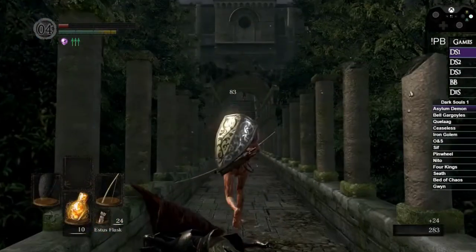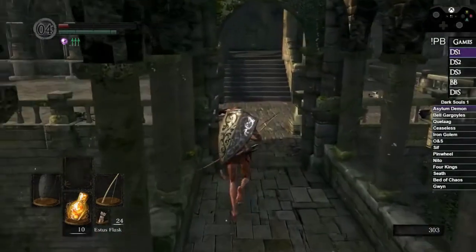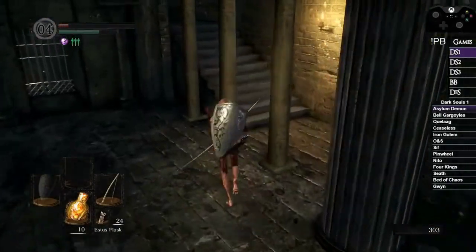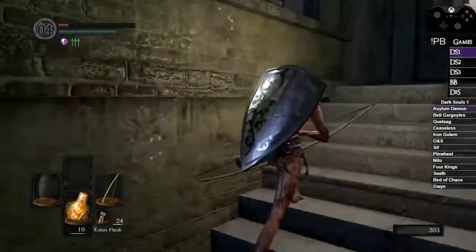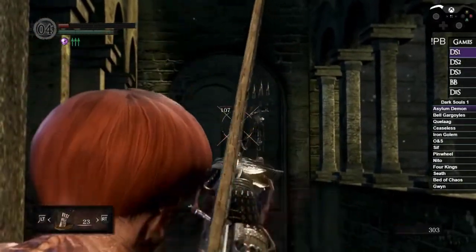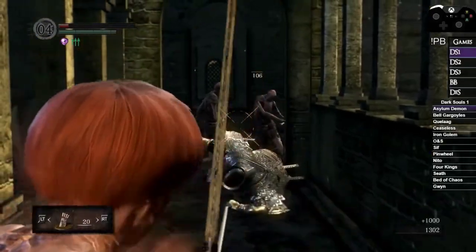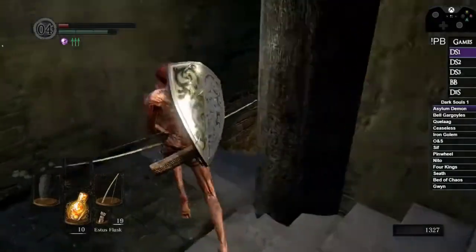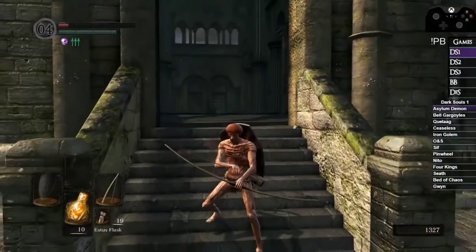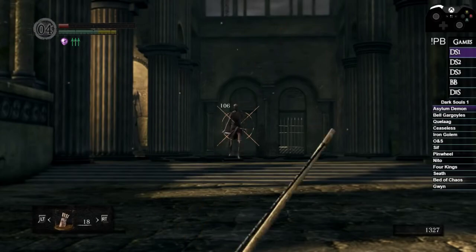If you've lost track of how many enemies are left, count their bodies — there are 10 in total. Sometimes they get stuck in the staircase area; you'll hear them even if you can't see them. Be careful turning corners in case they're stuck on the chandelier. Shoot the chandelier first to drop it on them. A Firebomb would be really good here to kill hollows through the chandelier. After that we should be safe to go to Gargoyles.